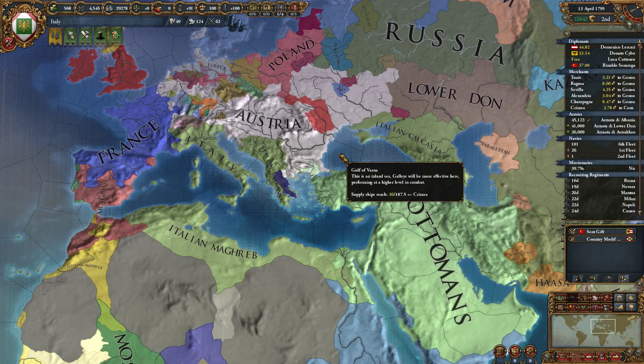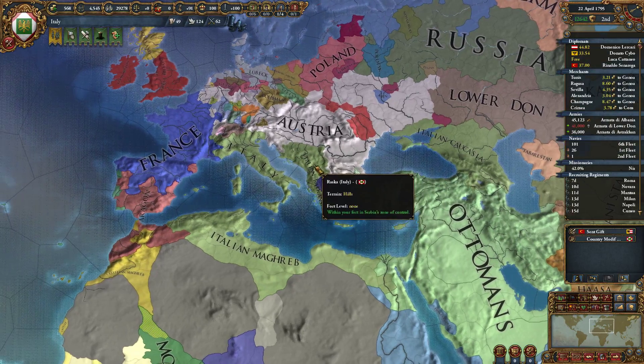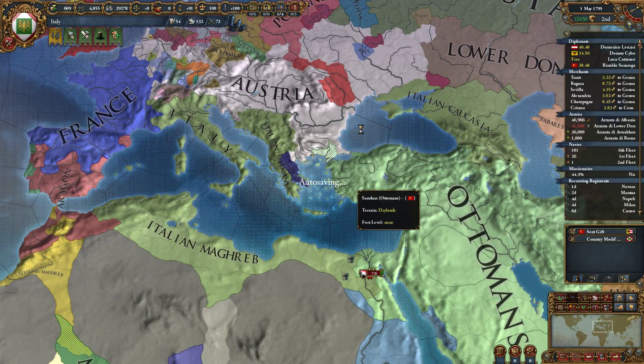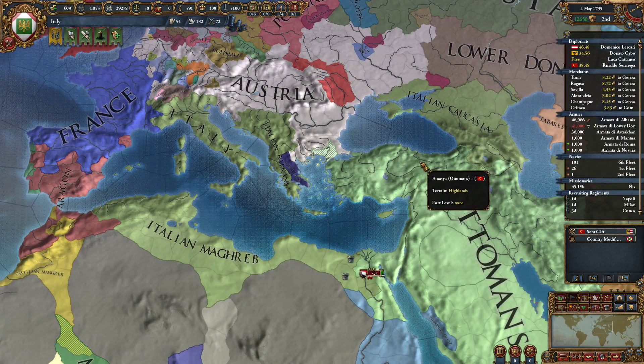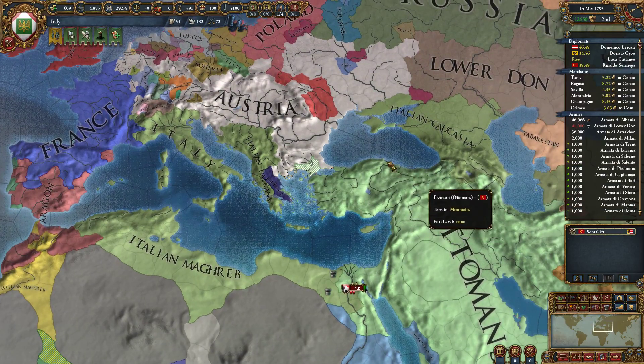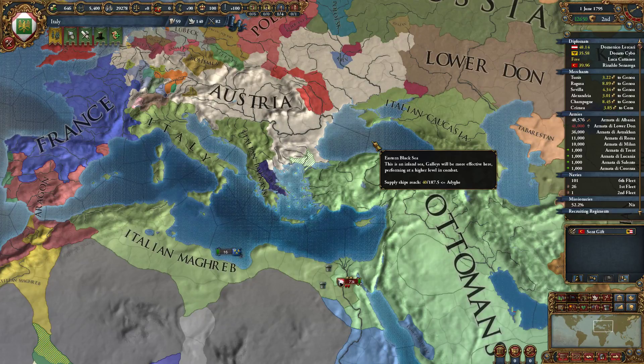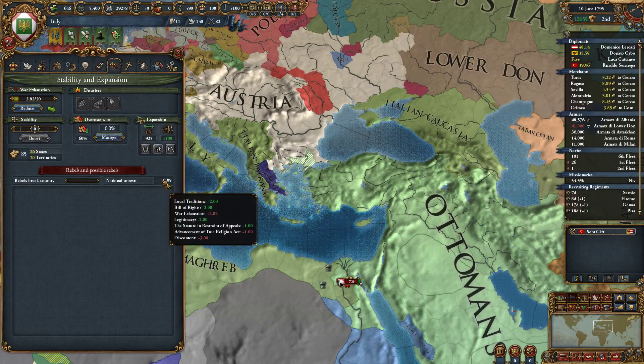So last we left off, we had just annexed all of Serbia, all of Bosnia. We have all of the Balkans under my control, sorta. We're going to attack Greece, and they're guaranteed by the Ottomans. Austria and the Ottomans have just gone to war, so this might be our time to strike.